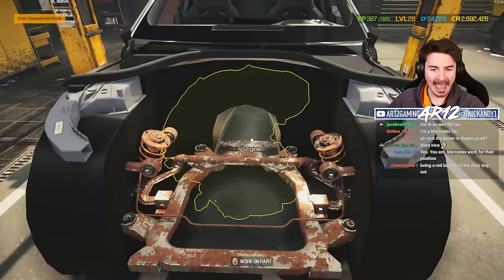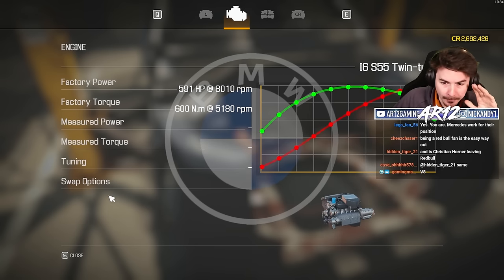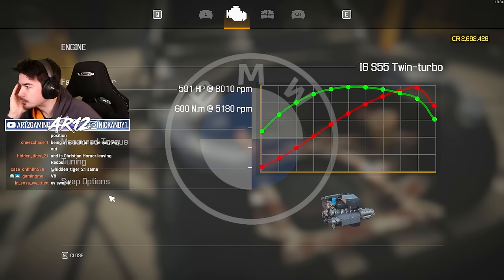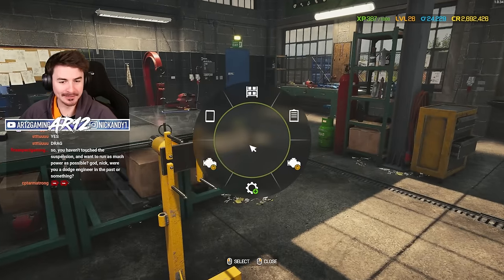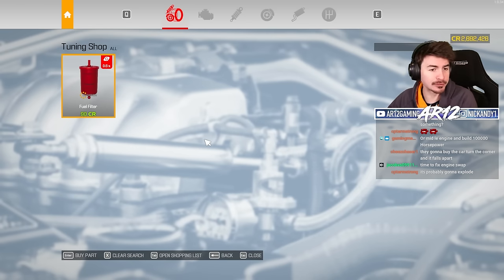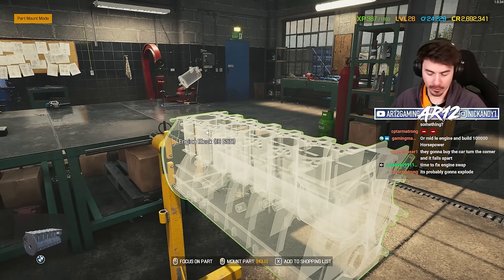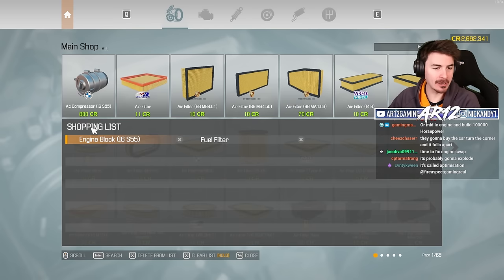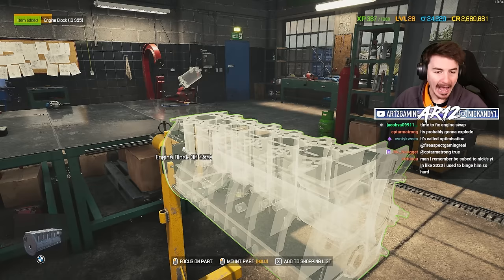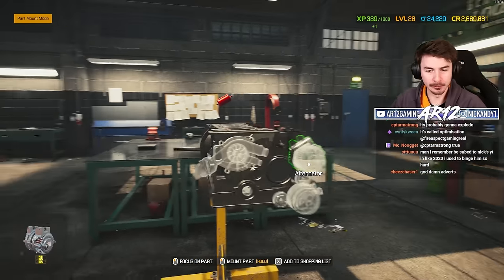We need to get an engine in this thing. If you were a BMW M2 — no engine swap? Wait, the only engine I can put in is an i6 twin turbo. Let's begin work on our brand new engine. I'm gonna buy as many parts as I can from the tuning shop. All of the parts I buy from here are gonna give me extra horsepower. 0.6% might not sound like a lot, but after you add it up with all of the upgrades we're doing, it's gonna be a lot of horsepower.